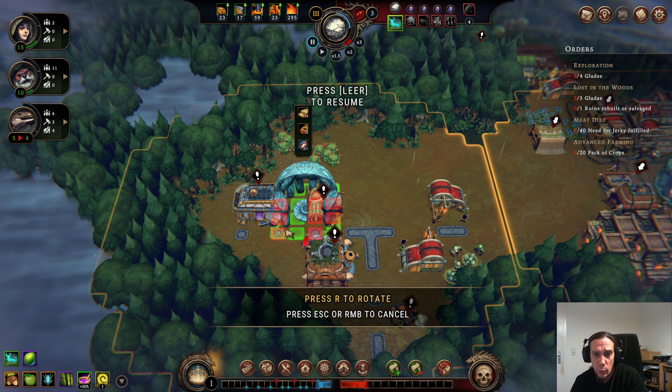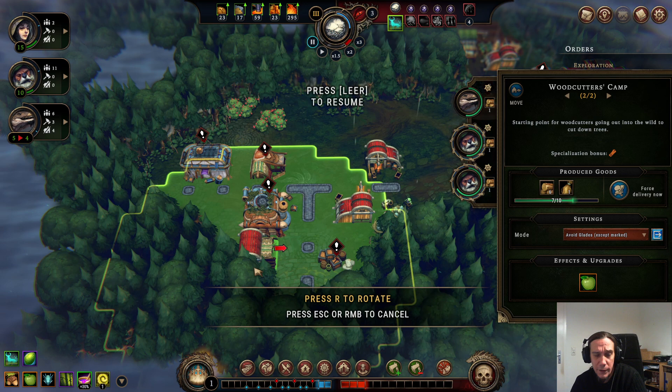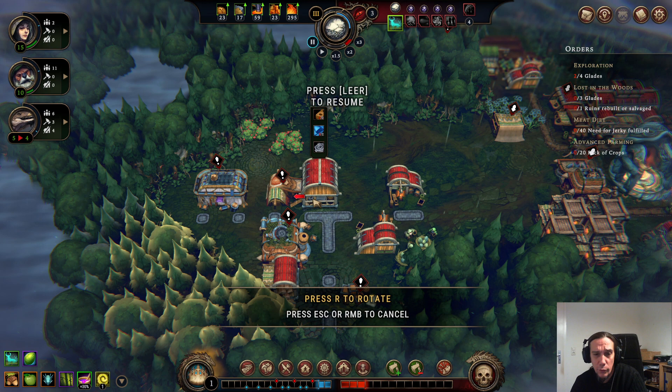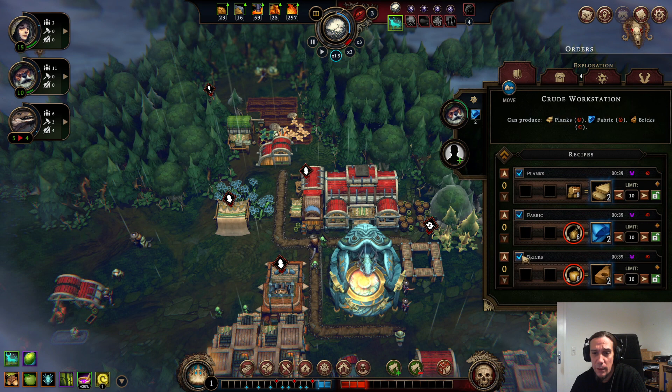While I'm at it, I want to check out if there's already a good spot to build a new hearth. The answer is yes and no — it's just not cleared out yet. We're going to move one of our woodcutter's camps over there to clear this area out. I'm also going to put up a new warehouse here because this is going to be the place where I'm building my second hearth.